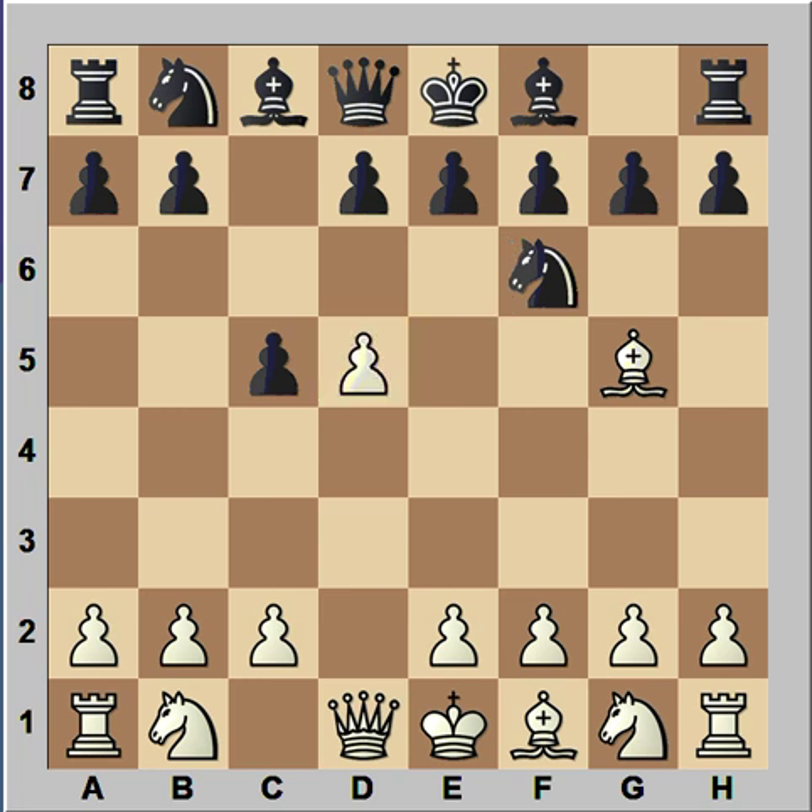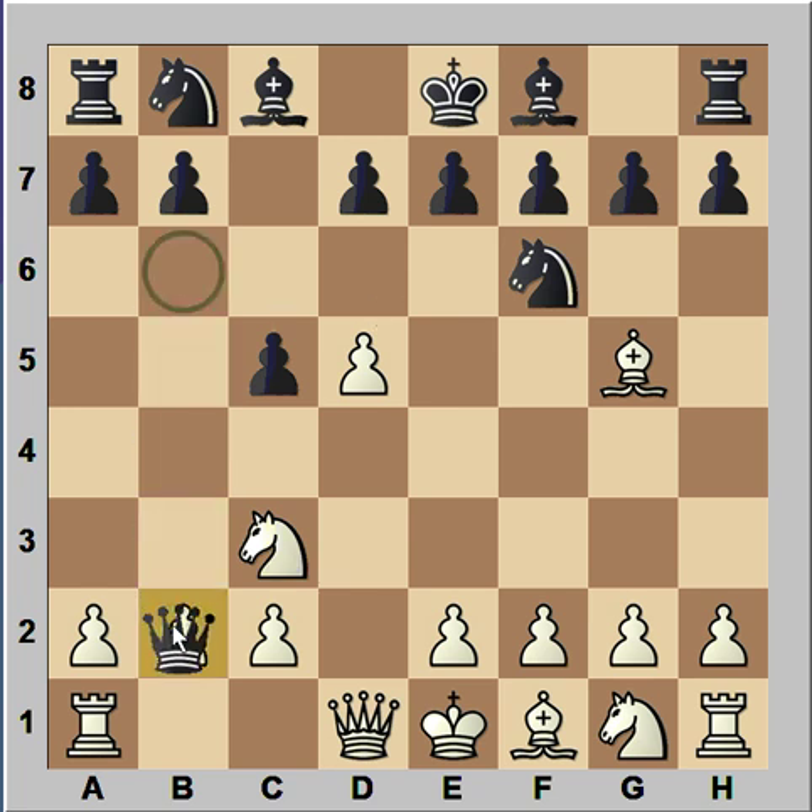Now the most common move in this position is bishop takes knight and black would capture towards the center. Vaganjan played d5, gaining space on the board. Black played queen to b6, attacking the pawn on b2. How should white continue? Maybe b3, or queen to c1? Vaganjan played knight to c3, allowing black to capture that pawn on b2 — the poison pawn. Now the queen is also attacking the knight on c3. White played bishop to d2, with the plan to play rook to b1 sooner or later. That's why black played queen to b6.